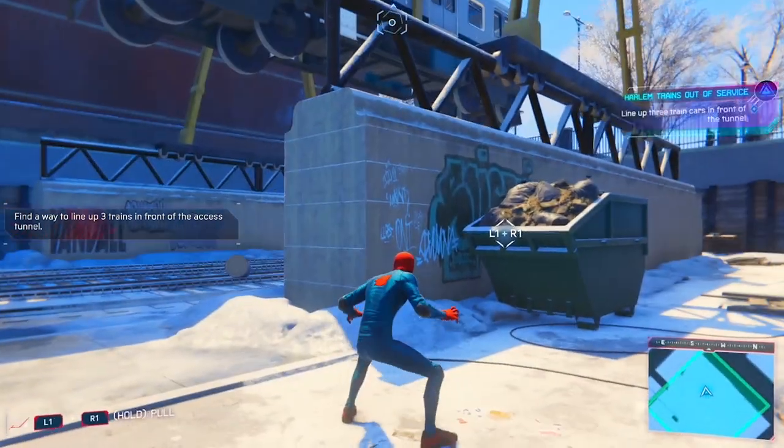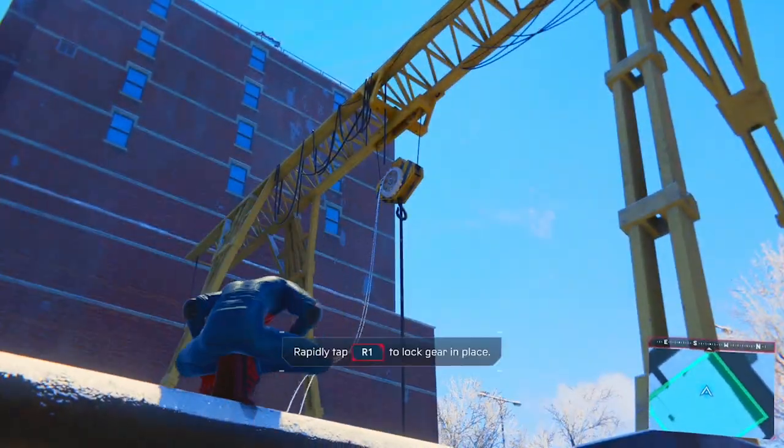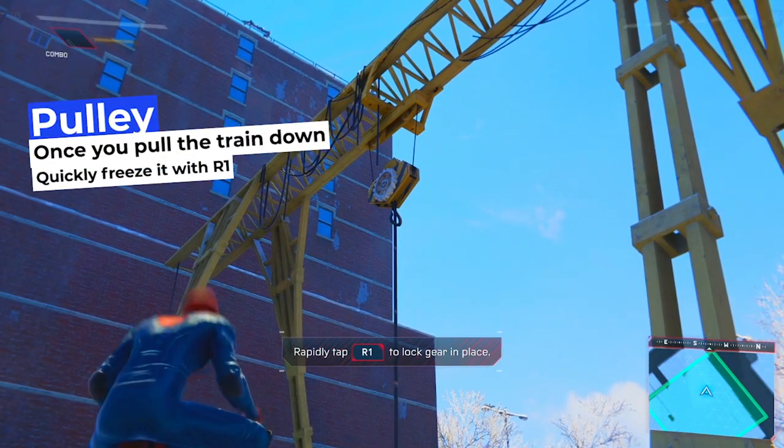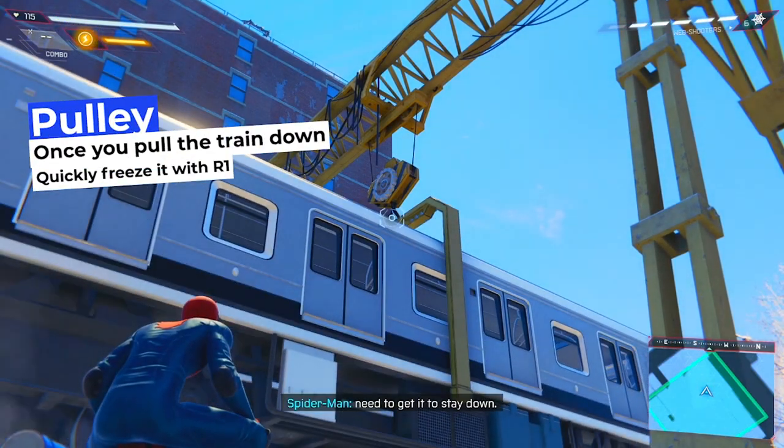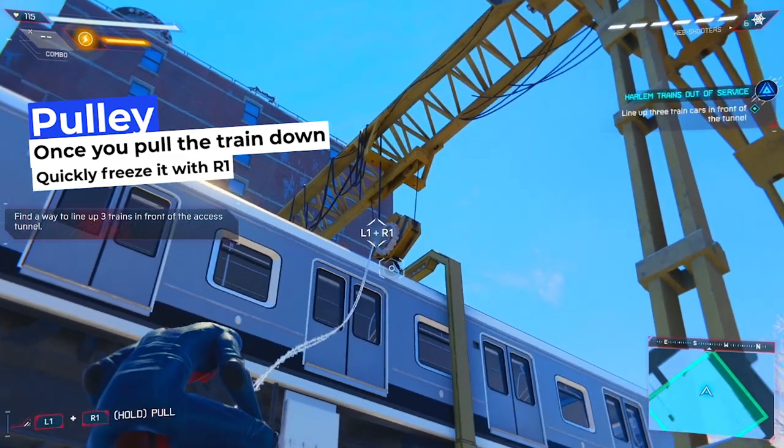Now for the final train, you're going to head to a spot where you can target this pulley. When you pull the train down using the L1 and R1 prompts, you need to immediately freeze the gear with your web by pressing R1.